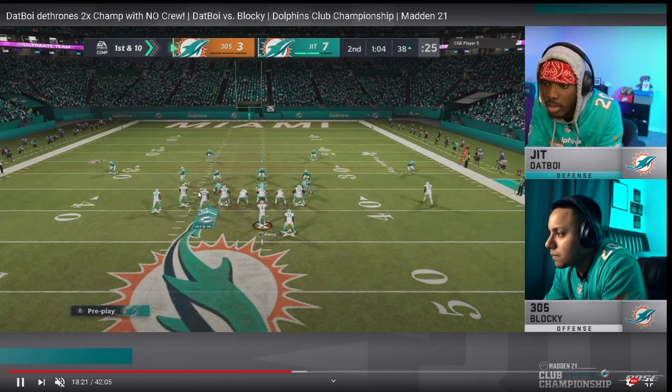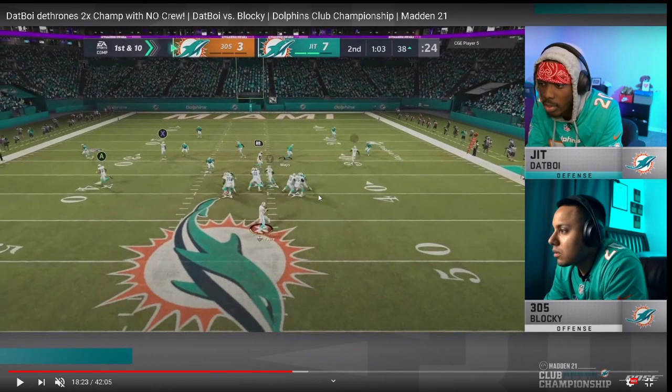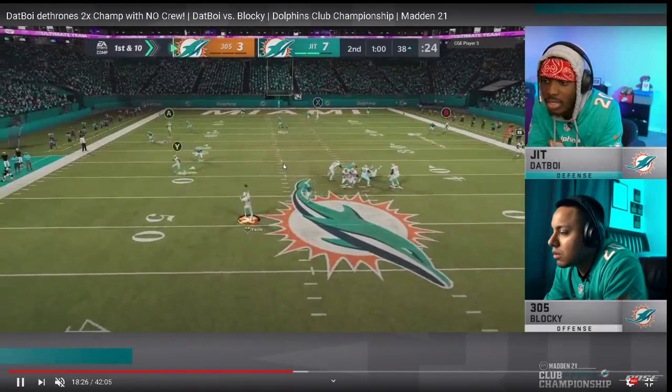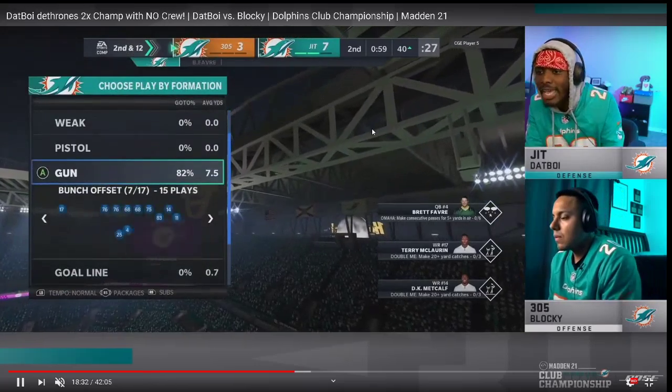Double post again — and Dat Boy goes to Cover 2. It's interesting, the tendencies Dat Boy is playing to, because he gets this Cover 2 call on double post every single time. You've got cloud, cloud, deep halves, mabel coverage, the 3-rec, and the man assignment on X. Nothing open — Blocky checks down to the running back for a grand total of two yards. Good check-down by Blocky though.